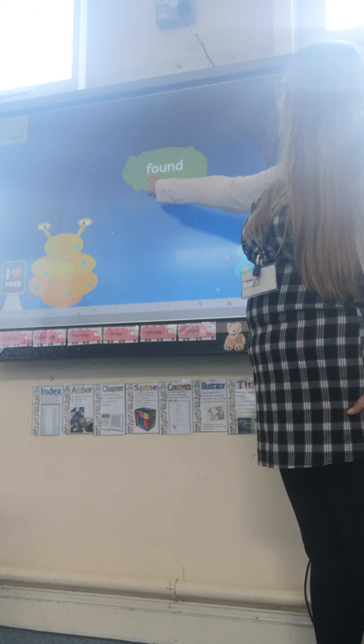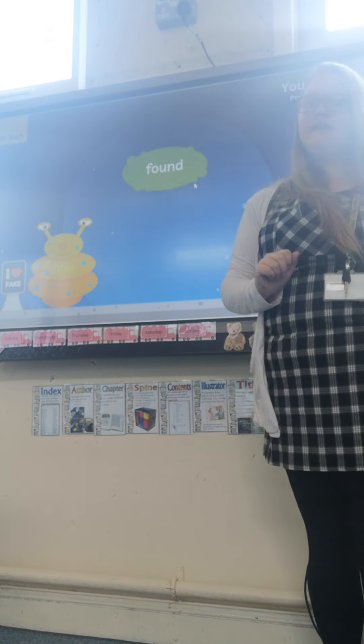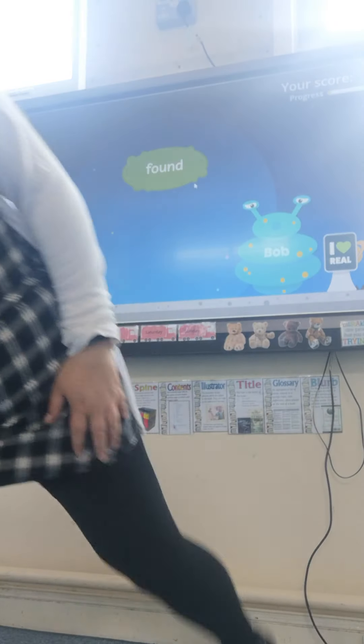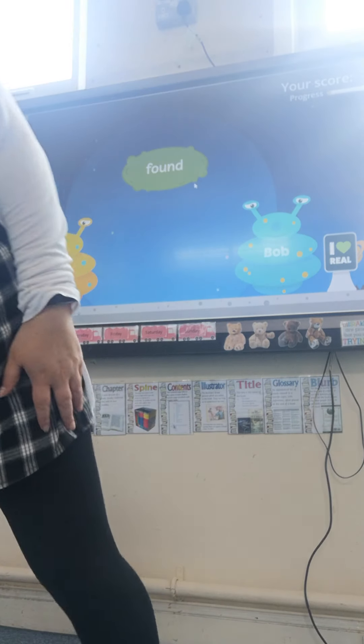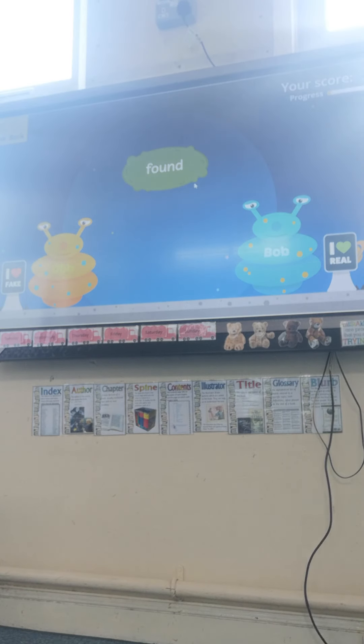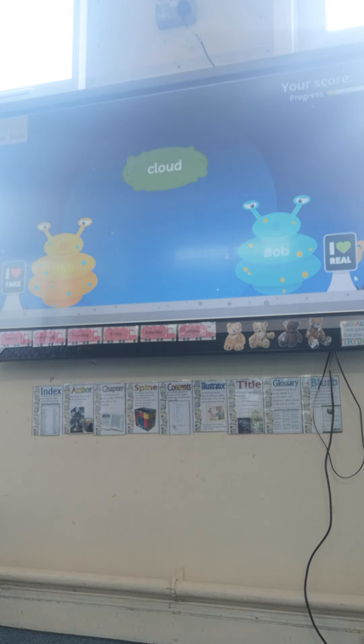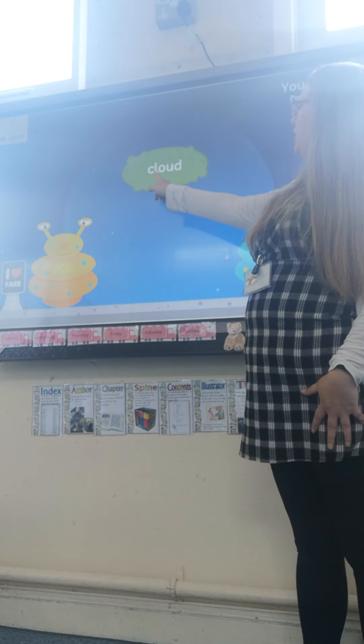Next word: F, ow, n — found. That is a real word, so Bob will want to eat that too. I might say 'I found my radio' — found means you've lost something and then you find it. Next word: C, l, ow, d — cloud. The clouds are the things we see up in the sky, so that's our real word.